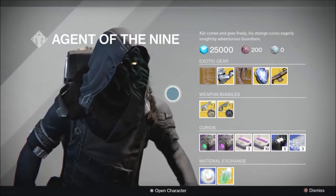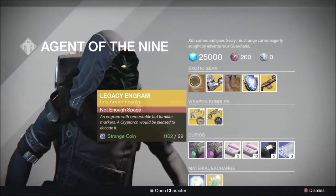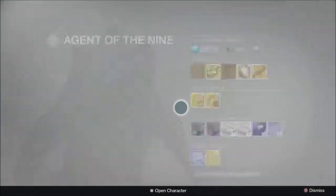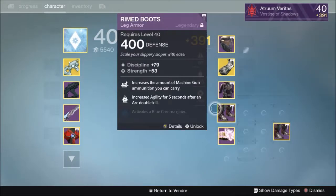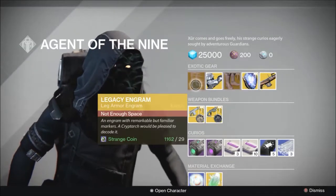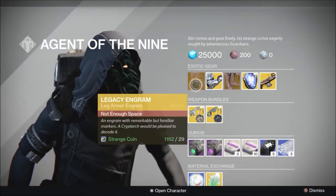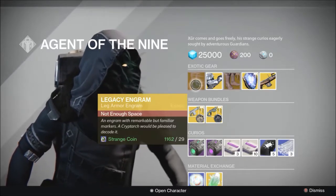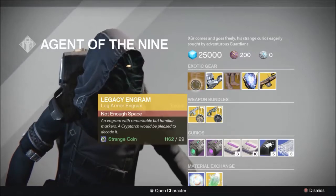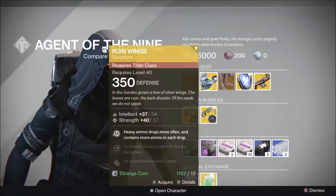Here's the new stuff. These are grayed out because I don't have room for boot engrams right now — my character is full. He has a legacy engram for boots. This will turn into an early Destiny boot engram. I believe it will be something like Radiant Dance Machines, old hunter boots, maybe Mark 44 Stand Asides for the Titan — that kind of stuff.